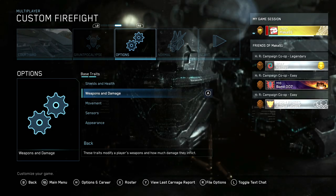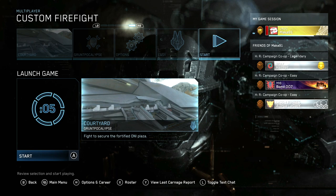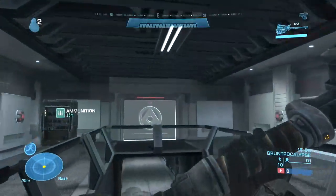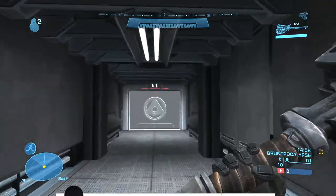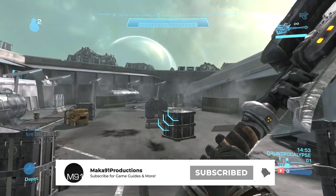Now you can go back and start the match. I would probably recommend Easy difficulty, although this will also work on Normal and technically Legendary, although it might be a little bit more difficult. When you spawn, feel free to use whatever Spartan ability you prefer. I like Sprint as it helps me get around the map more quickly.